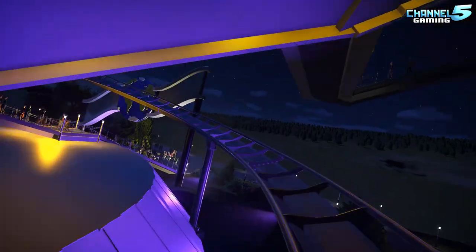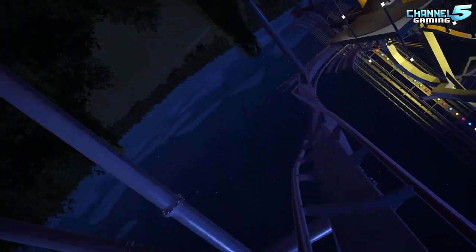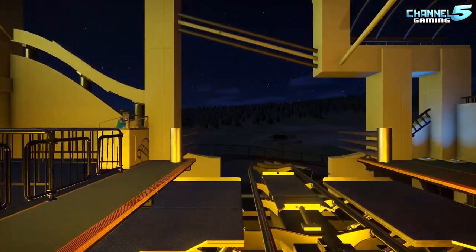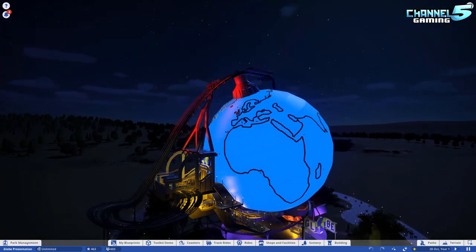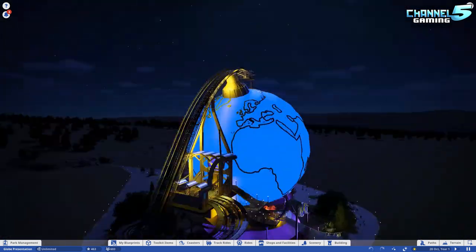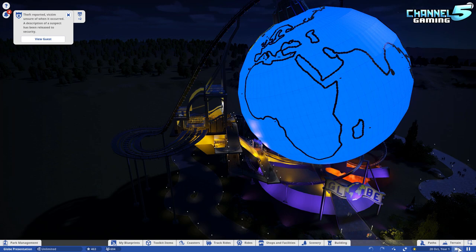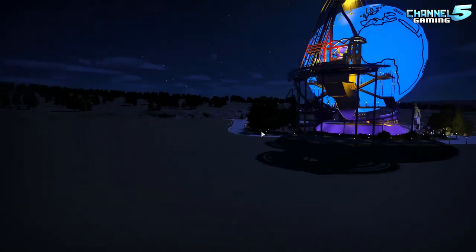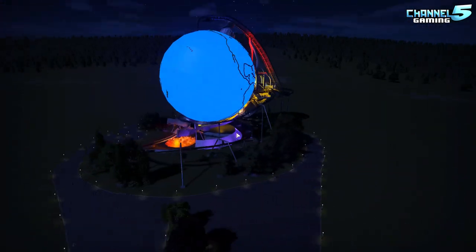You ain't a master builder for nothing, right? This is awesome stuff and I always love a good dive coaster. Let's see some of these trick lights on the outside. So it's actually a light sequence going off all the time — oh wait, it's only when it rides over it. That's pretty cool. The lights switch as soon as it touches it — that's pretty cool.